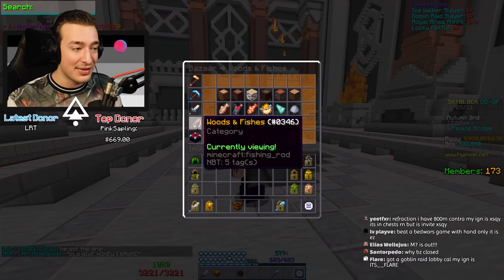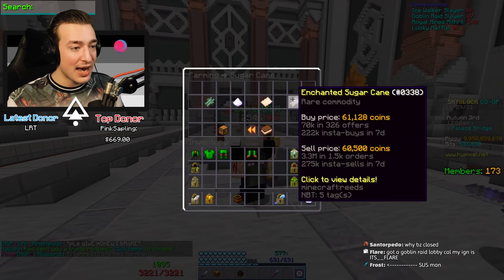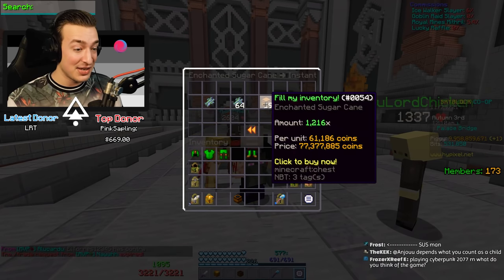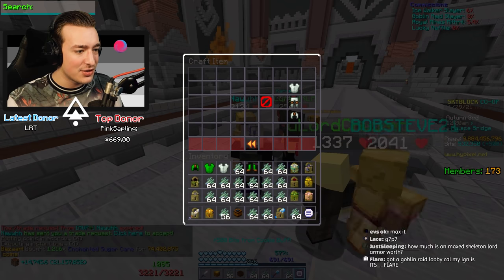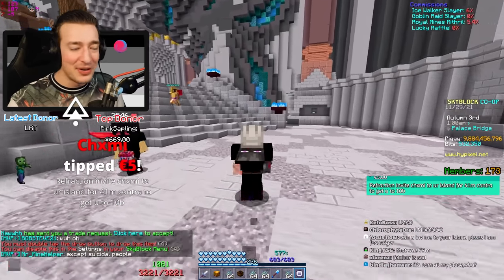Now I gotta get the achievements that I was too tight to get back in the day, when everyone was fast getting their alchemy - using enchanted sugar cane to make speed potions. I was too afraid to make Speedster Armor or the speed artifact to get these achievements because I was a proper tight one. Now look at me filling my inventory like I just don't care. That was 77 million.